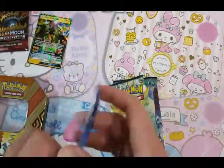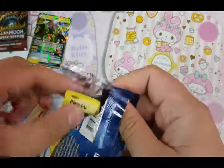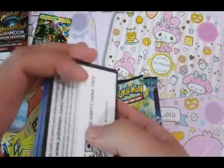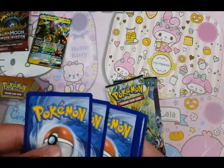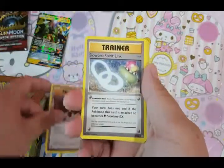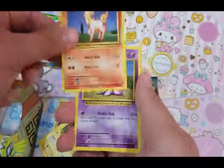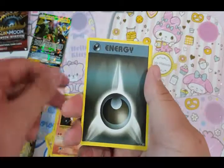Shall we open Evolutions first? Let's go with Evolutions. First pack, we got a Pikachu. Let's do the card trick. It's an inverted. The Evolution Spray, Brock's Spirit, Slowbro Spirit Link, Pikachu, Ponyta, Little Red Mill, Vulpix, Darkness Energy.